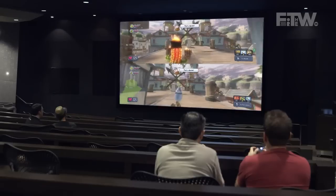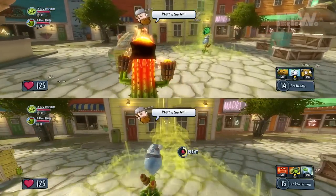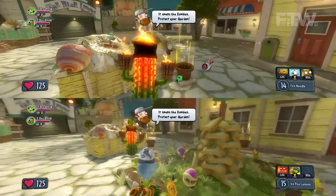Split-screen co-op is exclusive to Xbox One, and we've got Justin and Gary from the team demoing the game behind us here. So they're about to plant their garden, and once that garden is planted, the mode is going to begin. The point of the co-op mode in Garden Warfare is to pick a garden and defend it against endless waves of zombies.